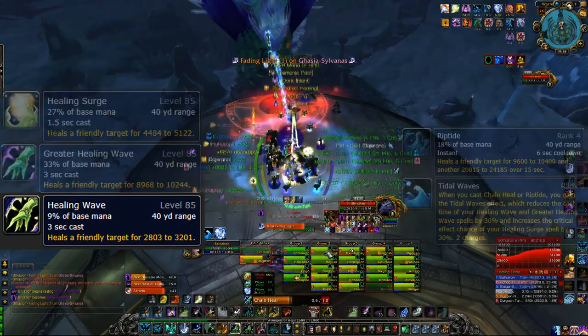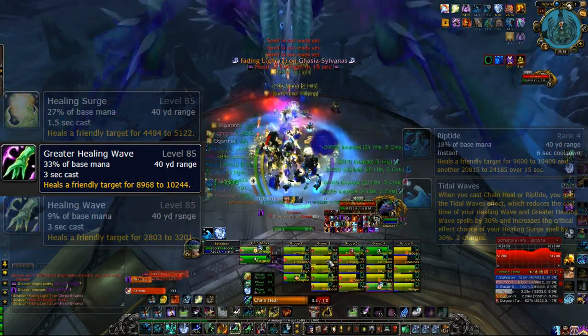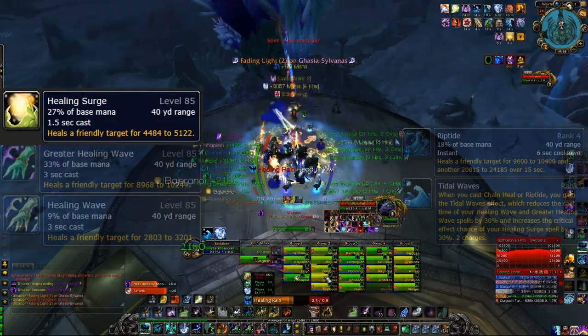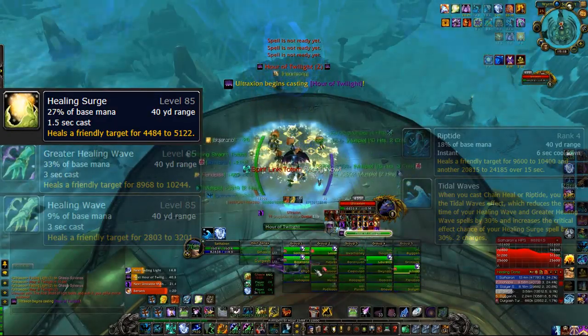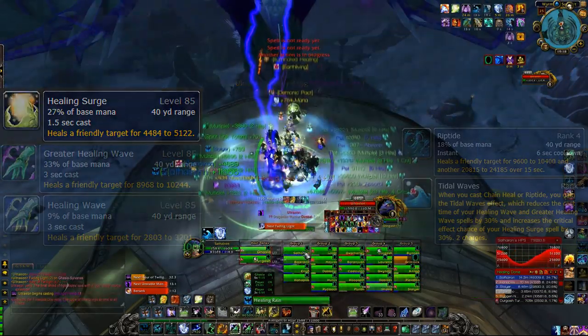Healing Wave is our very efficient small heal. Greater Healing Wave is our bigger heal — more mana intensive but still slightly efficient. Healing Surge is our very fast, high-chance-to-crit heal, but it should not be used much at all. It's simply an emergency spell — avoid using it at all costs.